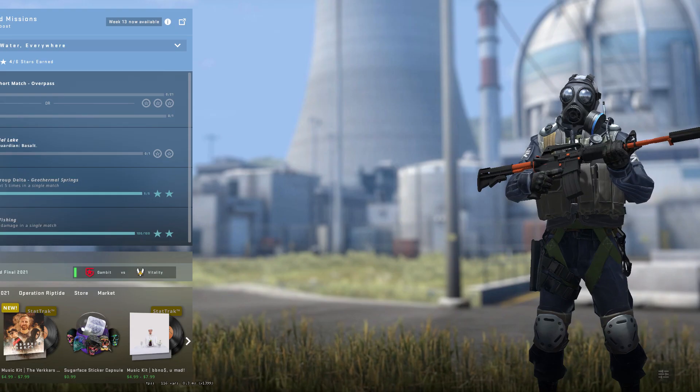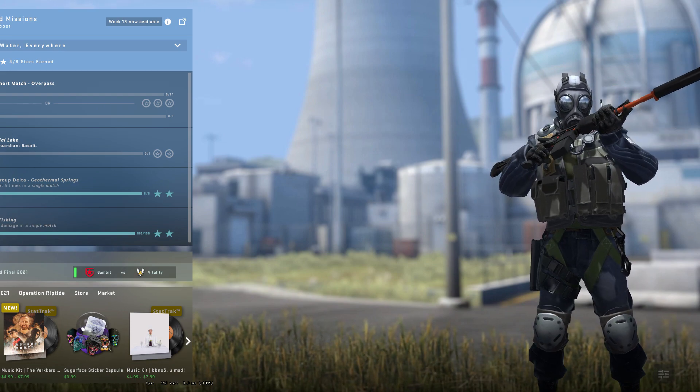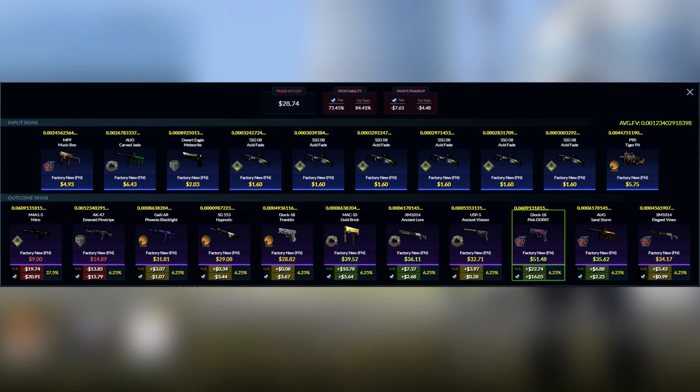Let's jump right into the trade-up. Here I am with quinquin — he also did a very similar trade-up, so definitely don't forget to check it out, linked in the description or via the 'i' button in the top right corner. The trade-up we're doing today is a 3-7 split with input skins from the Mirage 2021, the Ancient, and the Havoc collection. We're going for a quad-09 SG Hypnotic ranked 23, a Glock Franklin at triple-04 float ranked 19, and a Galil-A Phoenix Blacklight at triple-08 float — the highest rank at just rank 33.